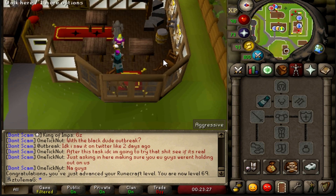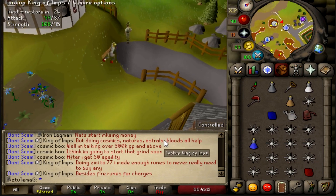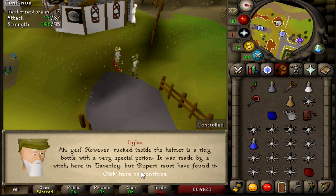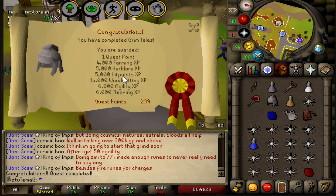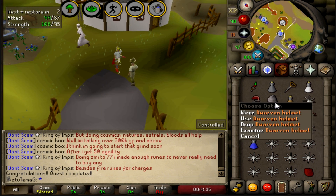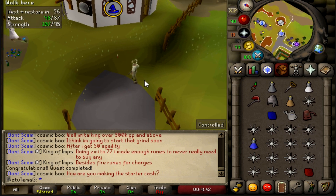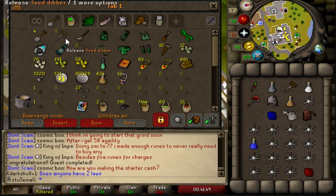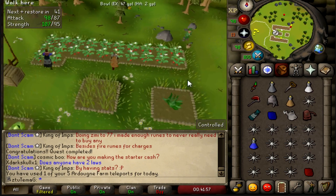Plus 5 prayer bonus - that's really good, by far the best piece of equipment you get from completing any of the diaries. I am a man of my word and I said I'd complete Grim Tales in the next clip, and this is the next clip. That is a lot of experience. I also get the Dorgeshuun helmet, which I think is best in slot for crush bonus. The best part of doing the Ardougne Hards is that I get not just 3 teleports a day to the Ardougne farm patch, but 5 per day, which is really good.